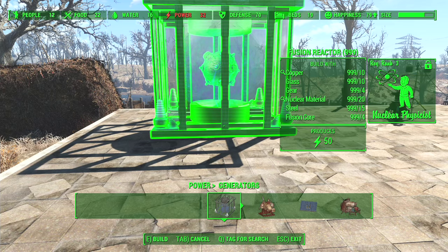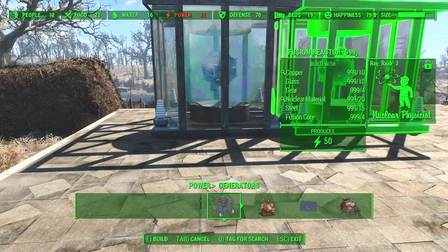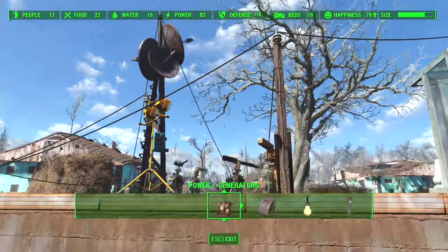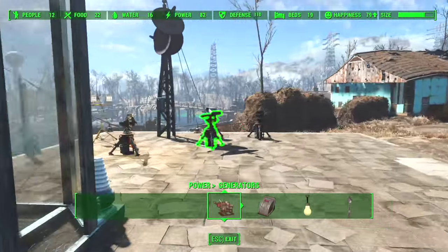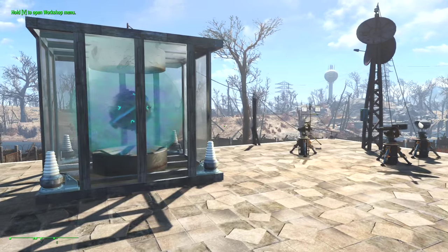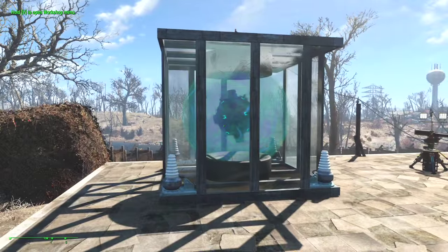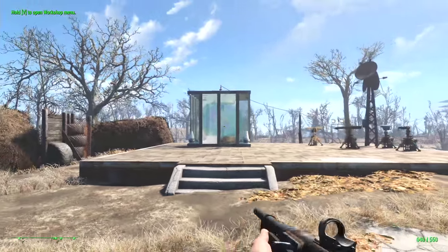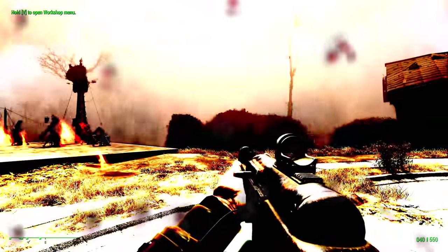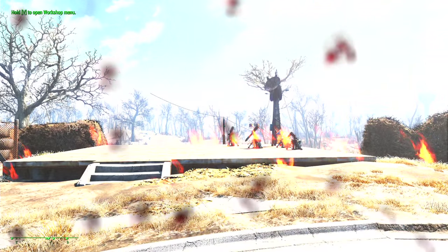But if you need a power source with a little more oomph, check this baby out. The fusion reactor, which unfortunately does require four fusion cores, but it produces a whopping great fifty power. You wire it up pretty much the same way, and you will have enough power from one of these units to probably power most settlements — two of them should cover everything. And of course, it does look very cool. However, be warned, the things are a little volatile — and if it weren't for god mode, I would now be in quite a lot of trouble.